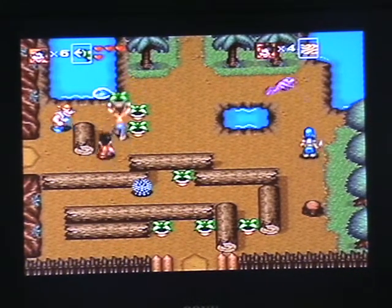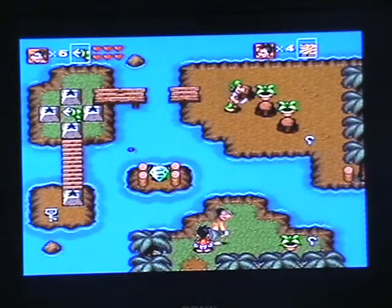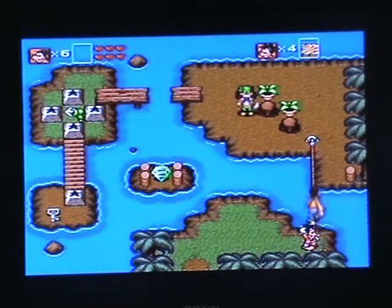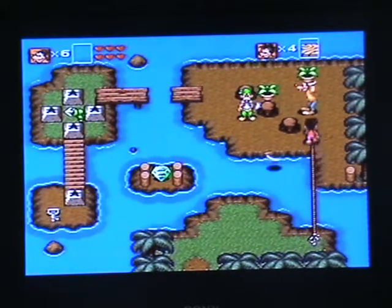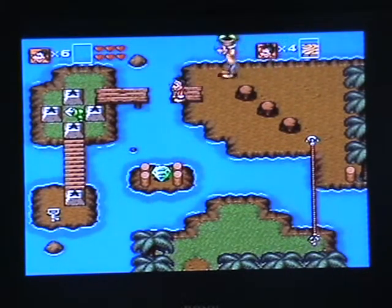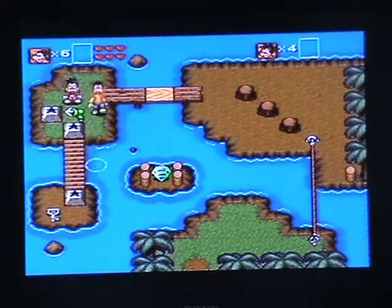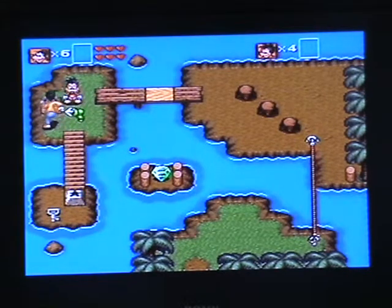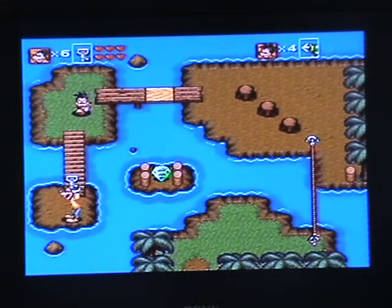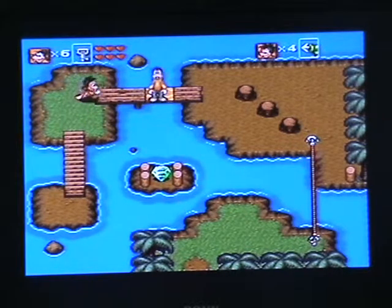I'm gonna let you kill them. The other thing hookshots can be used for is to bridge gaps, like so. And then we can get the ball. Green guys throw swords at you, and they also take two hits to kill. All the tough ones take two hits to kill. Do you want the hookshot or the key? I guess I'll get the keys. Can I get the diamond and you get the key? There are things in the sand here.